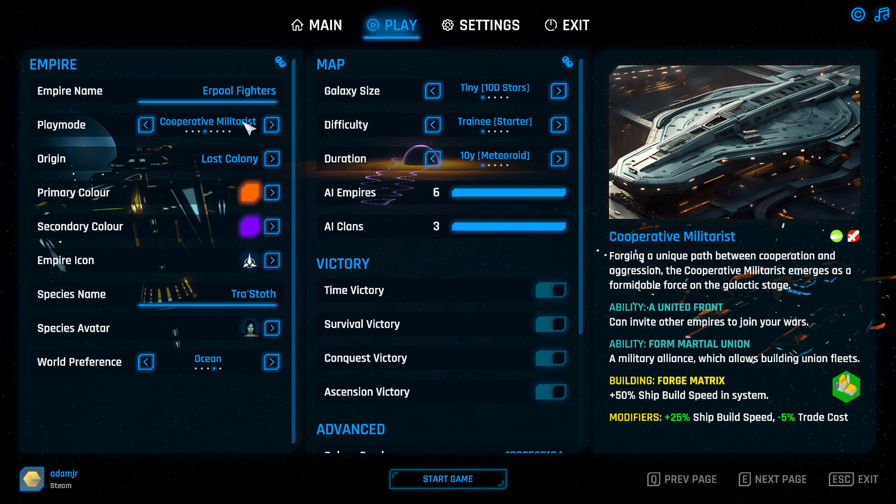We have Cooperative Militarist as well, which basically allows you to build union fleets — a military union. It's similar to the Alliance Builder, so if you want to build something like a federation fleet, then that's the one for you.